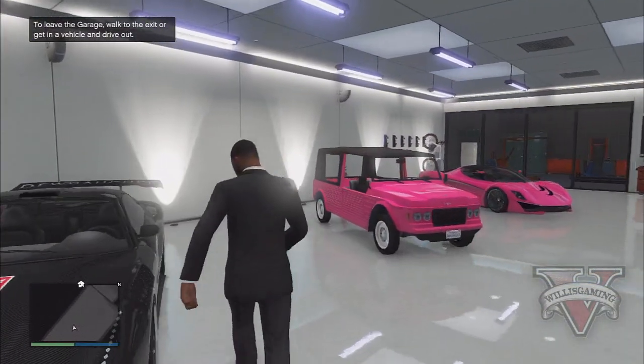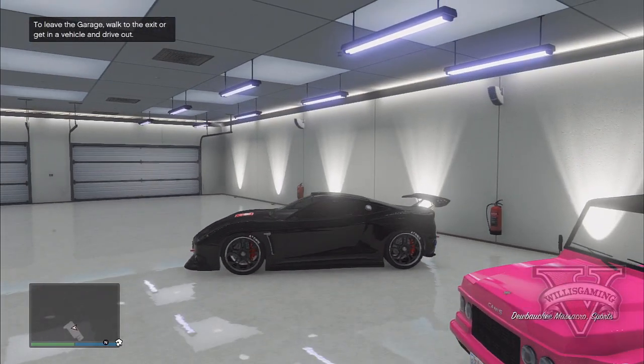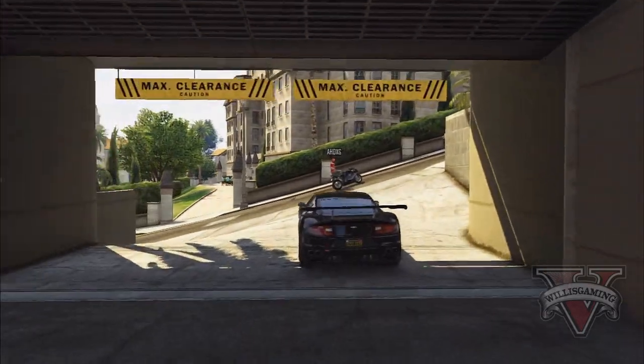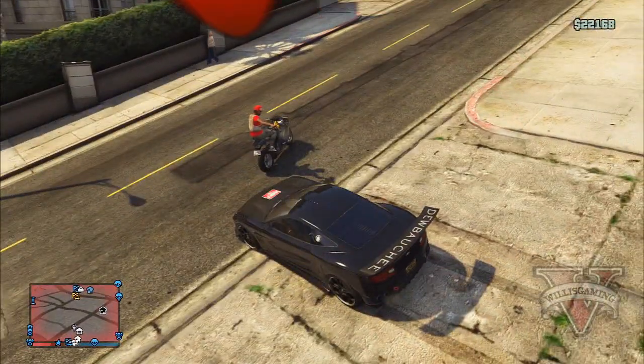When you're inside your garage, choose the car which you want to duplicate. I'm going to be using one of the new DLC cars. Drive this car out of your garage and tell your friend to start shooting at you as soon as you come out.